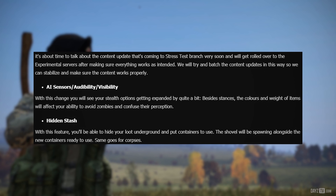But what is this content? AI sensors, audibility and visibility. With this change you will see your stealth options getting expanded by quite a bit. Besides stances — which we can already do in 0.63 at the moment, i.e. crouching to hide visibility a bit more from the infected — so you can sneak around town, hopefully not getting attacked by infected and getting out safe.